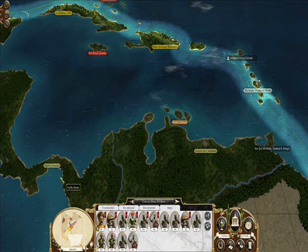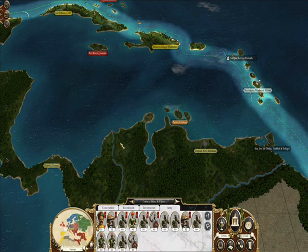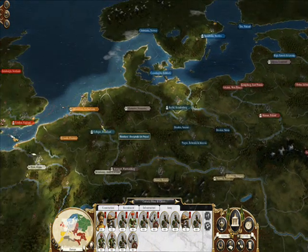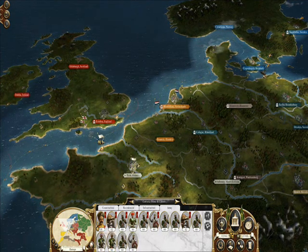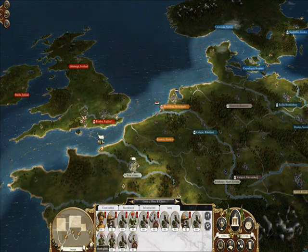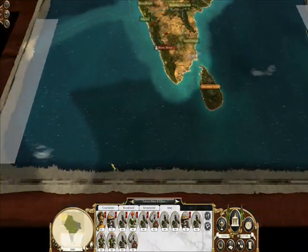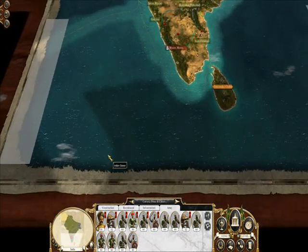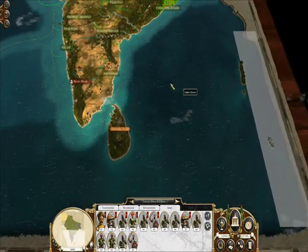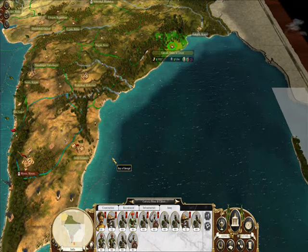So that's my next target. I might actually come towards here and even attack Britain at their homeland, because they're getting really annoying. They've actually sent another fleet into India to attack me. And to tell you the truth, I don't know where that fleet is because I can't see it. But they were here last time I saw them, so they could be wandering around here and getting prepared to land somewhere around my territory.